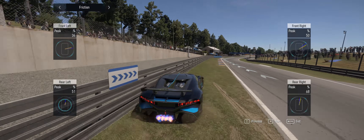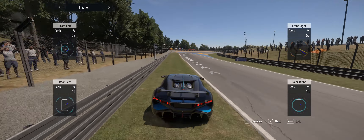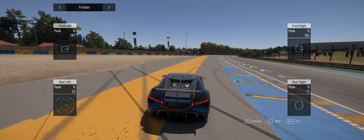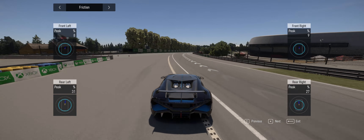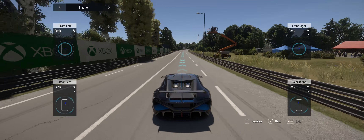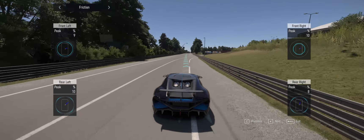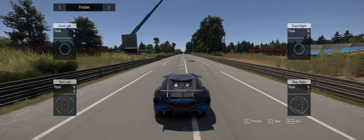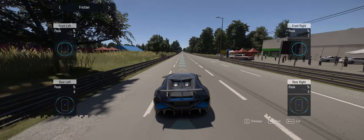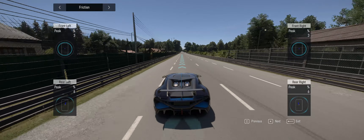I haven't tested if it works with other telemetry windows, but I was told it has to be the friction window — because reasons. The car can't drive itself, so lock the accelerator in place and the game will figure it out. Just let it run and go do whatever for however long you've got it going.